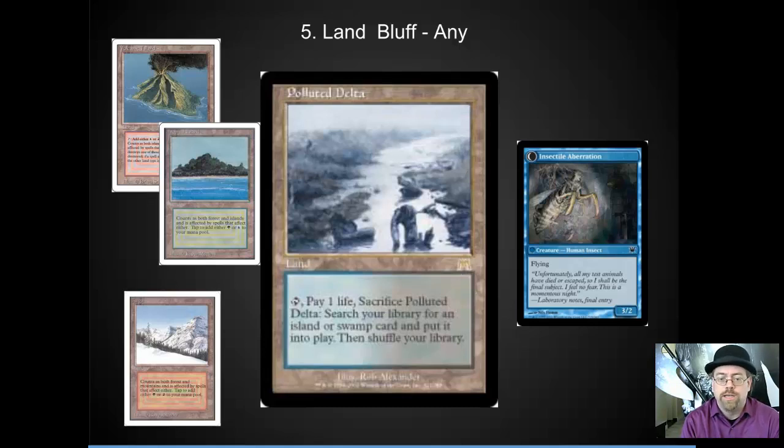Number 5 spot is a little bit on the controversial side. A lot of people will play Polluted Delta in their RUG Delver decks, where they're trying to bluff what they're playing. People will try to guess, based on your Fetchland, what type of deck you have. If you're not fetching for basics and only fetching for duals, you have that opportunity to bluff. Although it can backfire, because it also signals that you don't have something like a Taiga and that you're vulnerable to Choke. It's a nice way to try to get a psychological advantage, but you may be giving too much information about your deck to your opponent.